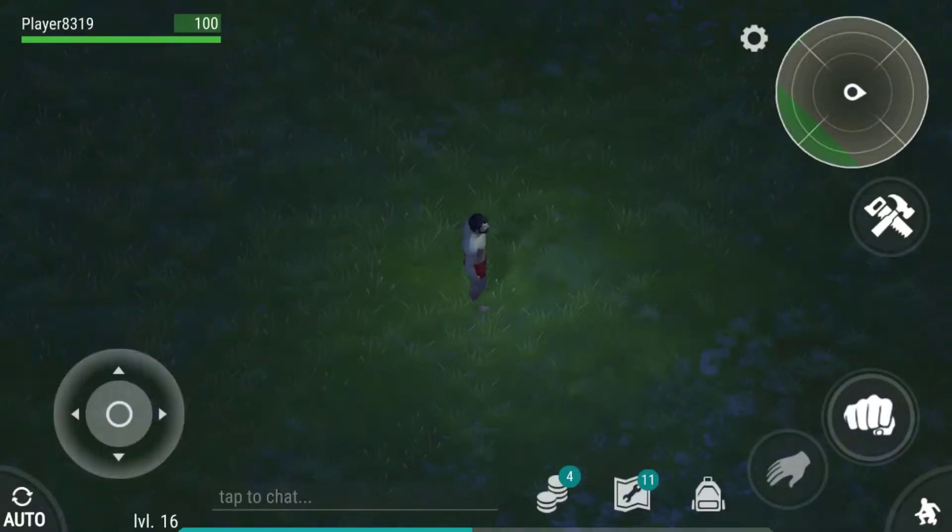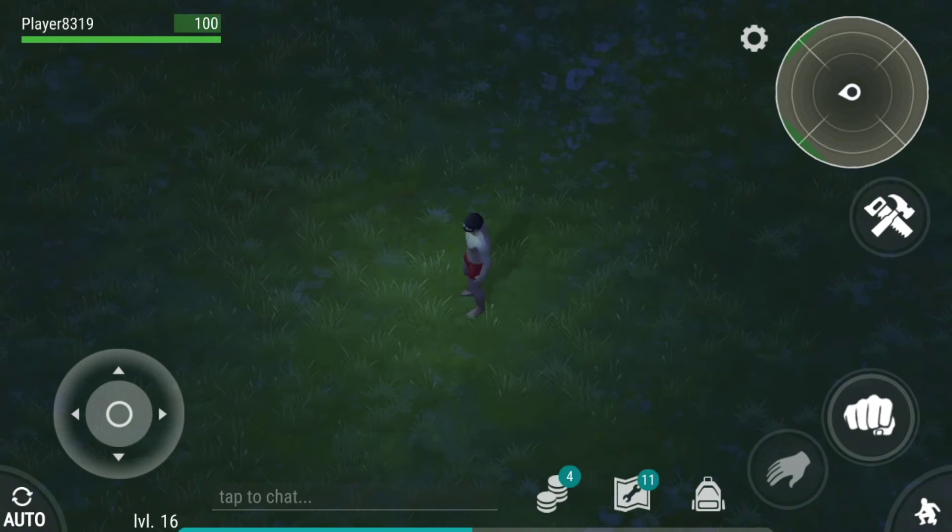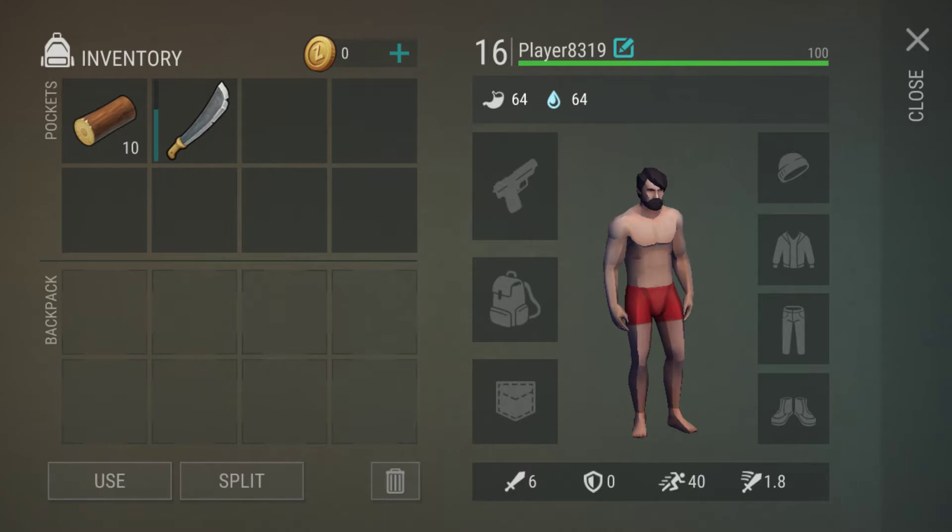What's up guys, this is Moltenix here and today we're going to be playing some Last Day on Earth. I'm going to be teaching you guys how to do a glitch slash hack slash bug in the game. See all the stuff I have in my inventory — it's just a machete and 10 wood, specifically for this video.